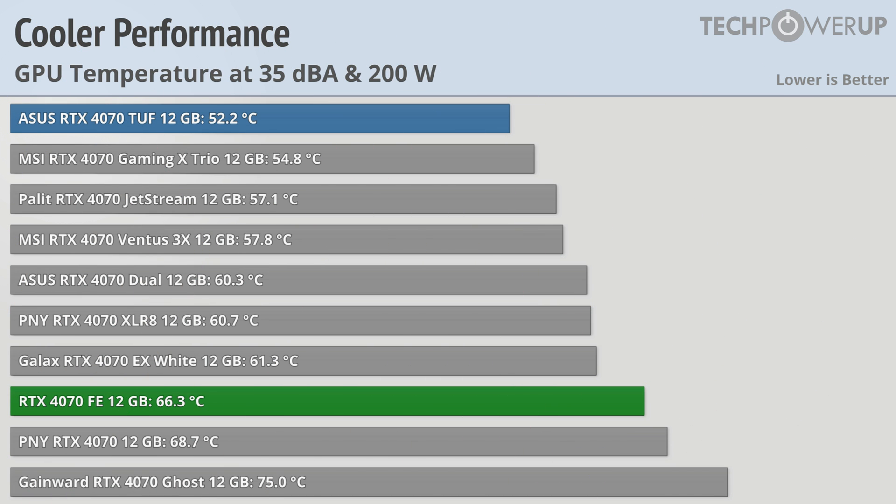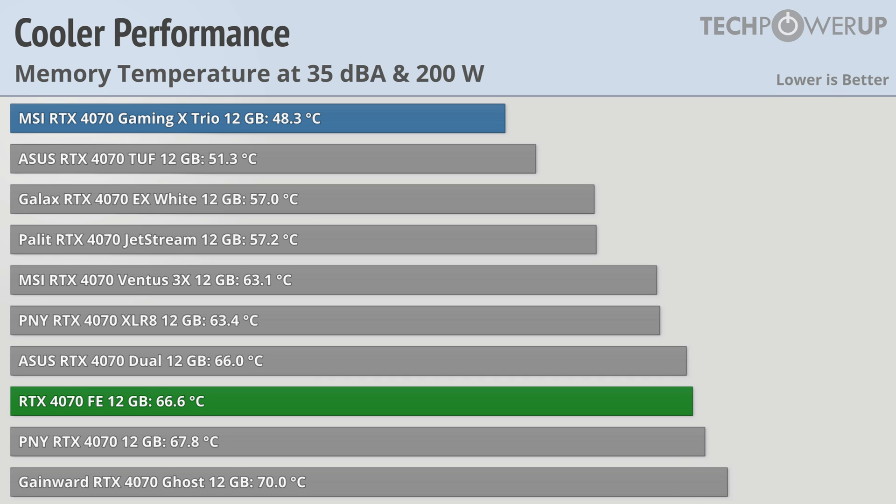Things don't change all that much when looking at GPU temperatures, with the ASUS 4070 TUF leading the pack. The MSI Gaming X Trio continues to do well, and the Gainward 4070 Ghost rounds out the bottom, though it should be said that 75°C is well within the thermal limits of this card. Looking at memory temperature performance, the Gaming X Trio is now in the lead at 48.3°C, the ASUS TUF is doing very well at 51°C, and the Gainward is rounding out the bottom again at 70°C.